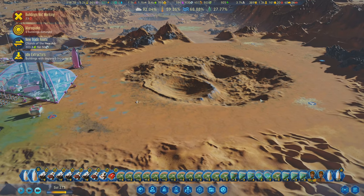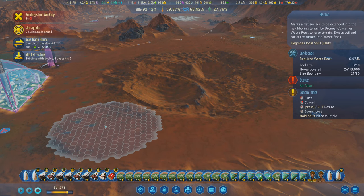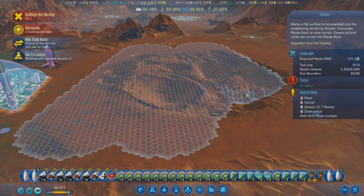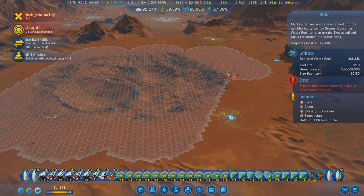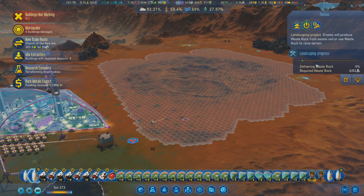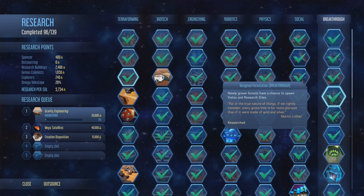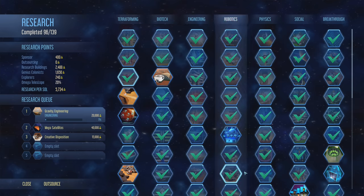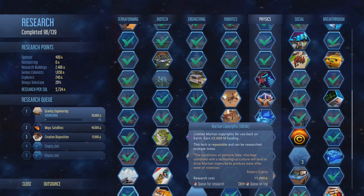Bulldozer - I really like these. I wish I could use them more, but I think in the end I have to flatten it because that's just how it works. So bulldozer - yes, I'm going to use the shift button, you're welcome. Research complete - make it happen. This should happen automatically because of our breakthrough, right? Let me re-read: landscaping projects progress without the need of drones but are generally faster - they still need the resources though. So it's because we didn't have the waste rock in range - that makes sense.